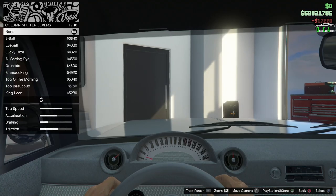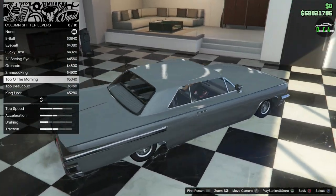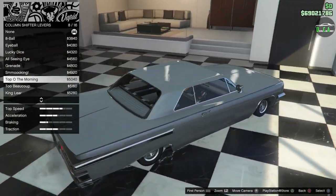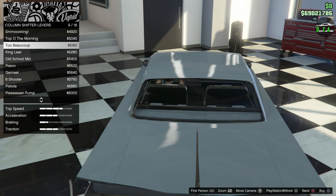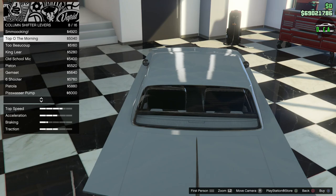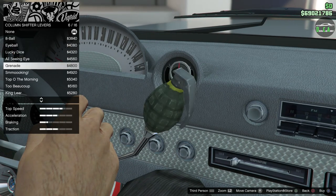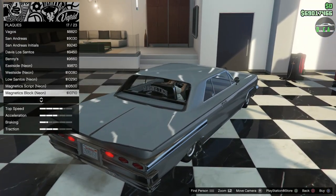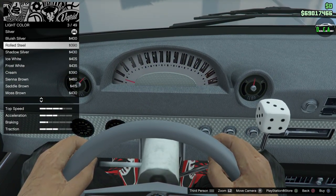Column shifter — there's already a center console with a shifter there, I believe. But oh yeah, there's no center console option — I guess it removes it when you switch interior. The stock one had a shifter in the center console, but this one doesn't. I guess we'll do the lucky dice. Plaques — got different plaques there for those who like those. Light color — I'm definitely going to leave the white face with the black letters. I think it's perfect.